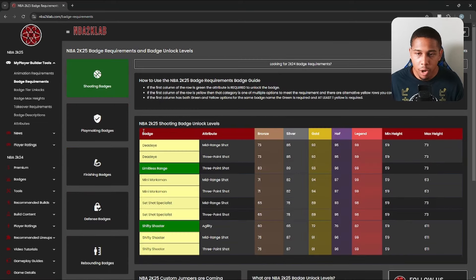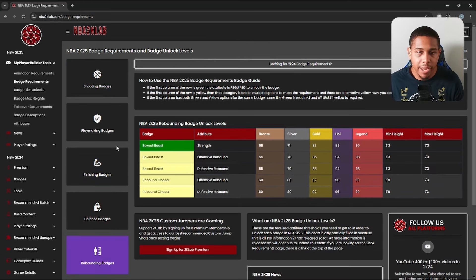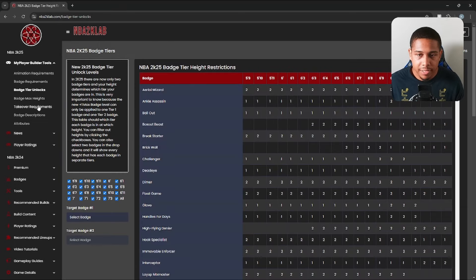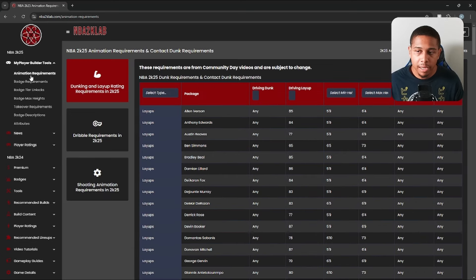Along with that, they've got badge requirements — shooting badges, playmaking, finishing, defense, rebounding — all broken down for you. Badge tiers, they have that. They have takeover requirements and your max heights for your badges, because certain badges you can only get at certain heights. They have all of this information here for you for free. So when you make your build, come to NBA2KLab.com and make sure you are getting everything it is that you want your build to be able to do.